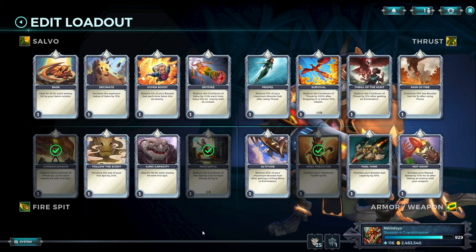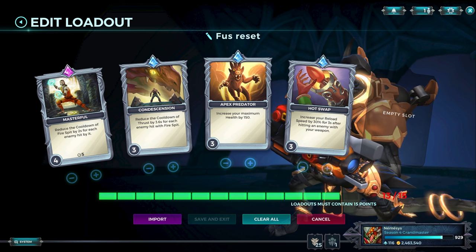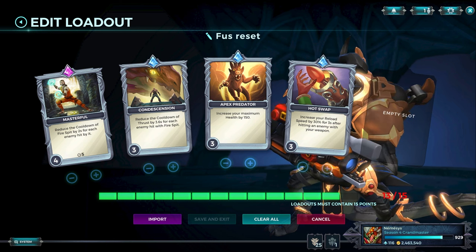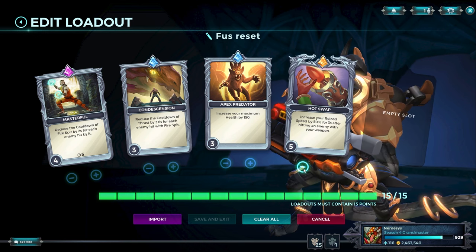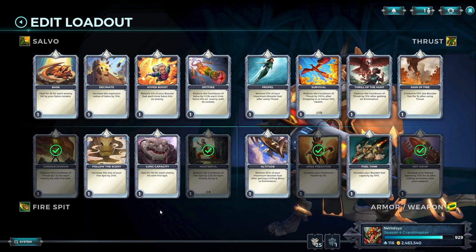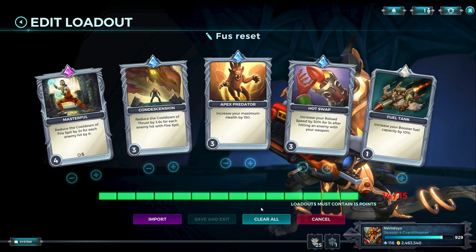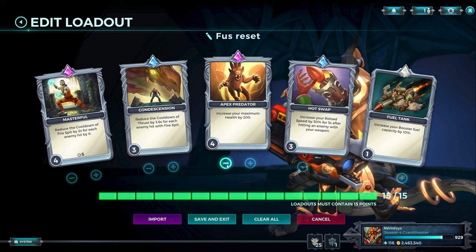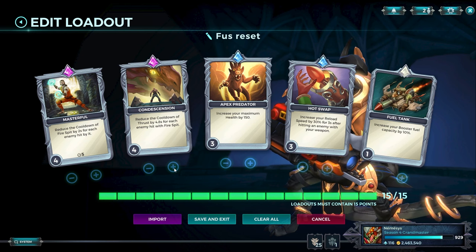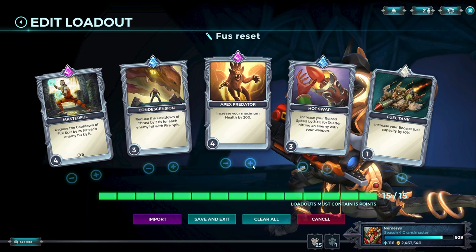Do you want a Fusilade loadout or a Combustible loadout? For Fusilade, you put in Hotswap on level 3 — because you shoot 2 direct hits, it stacks, and you have 60% bonus reload speed, which is the cap. There's a 60% cap in this game, so no Deft Hands plus Hotswap level 4 or 5. Level 2 or 1 is inefficient, so it's level 3. Then you choose one filler card — something on level 2 like Decimate, or level 1 like Fuel Tank. From here you're missing 1 point — you could run more HP (completely valid) or run Condescension. Hit 2 people with a Fire Spit and you basically have your thrust back. For me, if I'm playing Fusilade, I'd rather have a little bit more HP because I'm more up in people's faces.